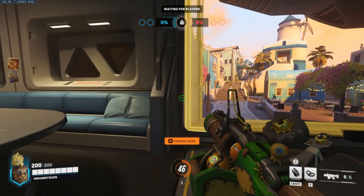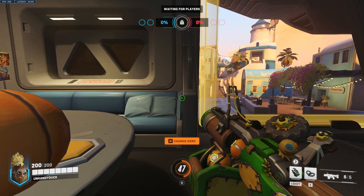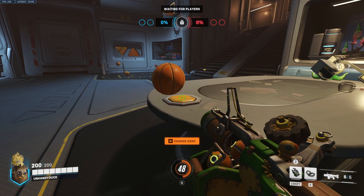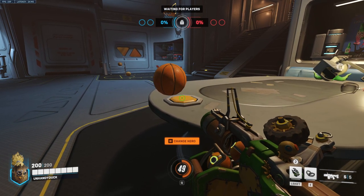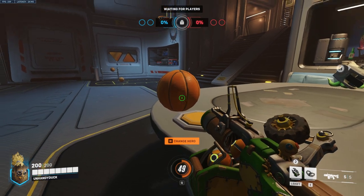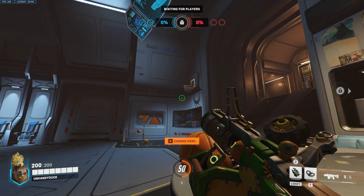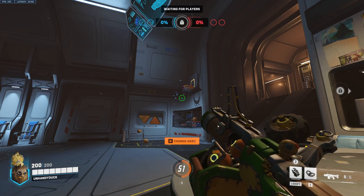Up next we have Junkrat. Line up just like for Hanzo — walk into this wall right here and line up right on this line, put our crosshair on the button, take a step forward, then look up here right about there on that gray line. Melee, and that will go in every time.